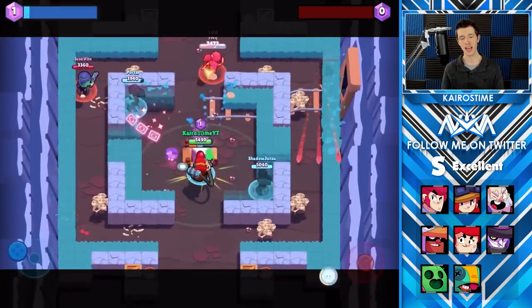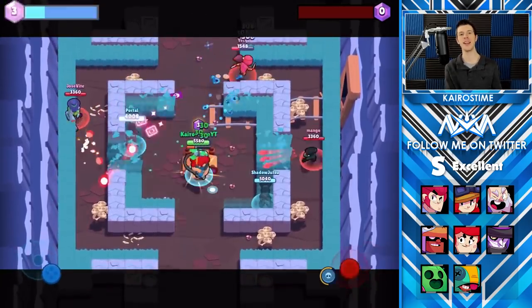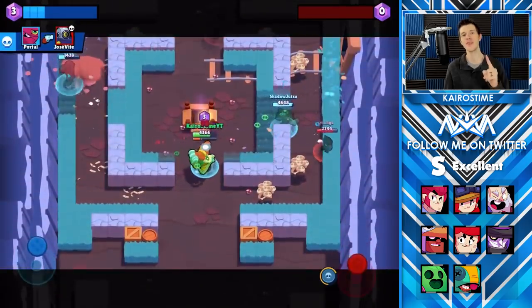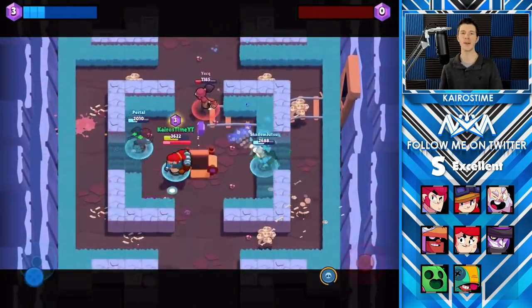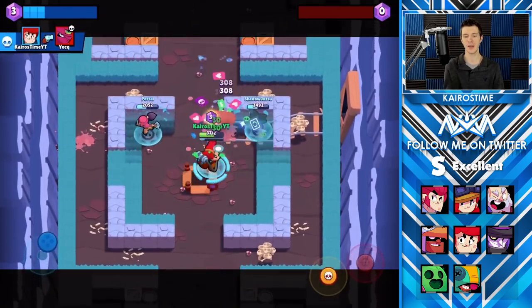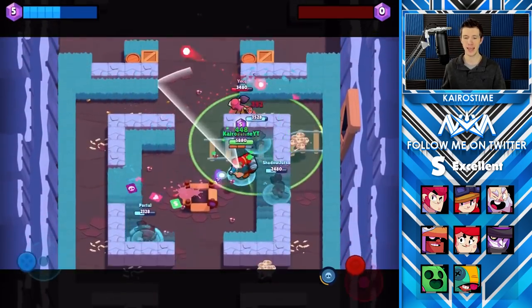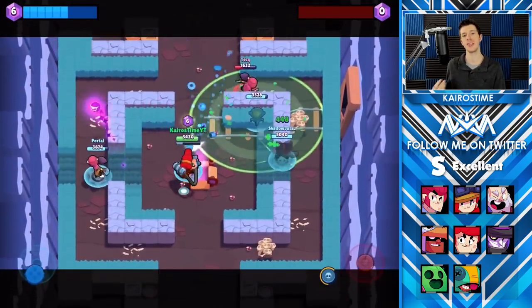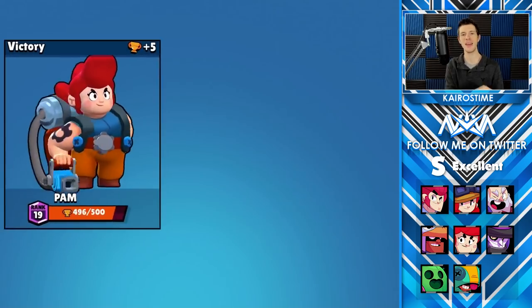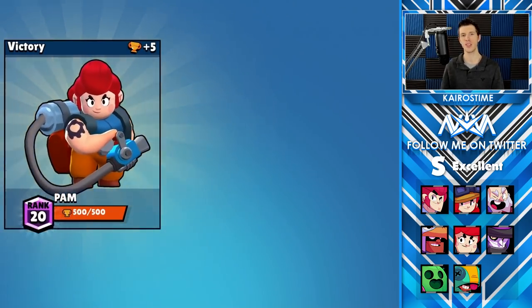Next we have Pam's star power. When she has it, she heals herself and teammates by 30 HP for every single little cog that hits an enemy brawler. 30 HP really sounds like nothing, but if all nine of her cogs hit an enemy brawler, that's a total of 270 HP healed to Pam and 270 HP healed to every other teammate in the circle. Those quick ticks of 30 HP make a huge difference for Pam and her teammates.